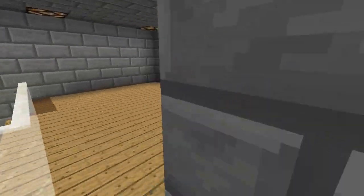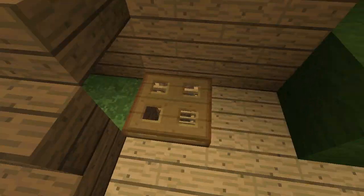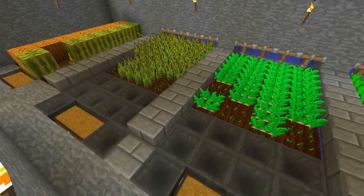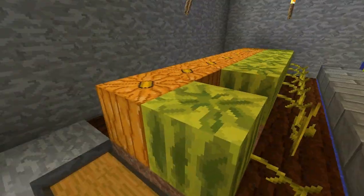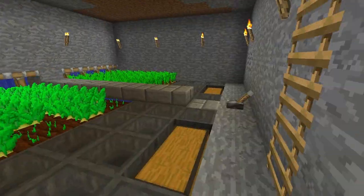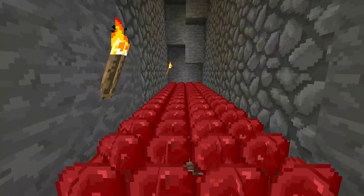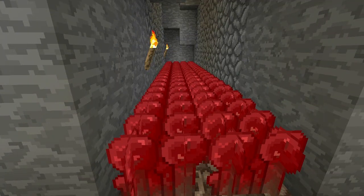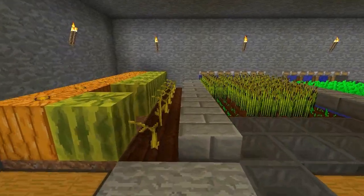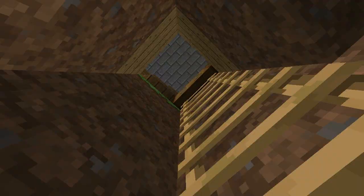Outside the building now, down to my automatic farm. I have pumpkins, melons, wheat, potatoes, carrots, and also quite a lot of nether warts which I have not used at all.